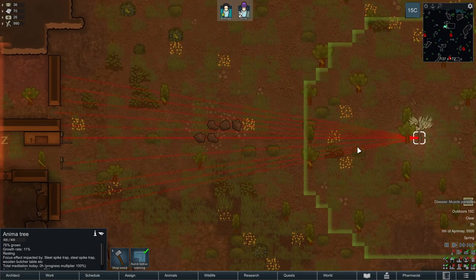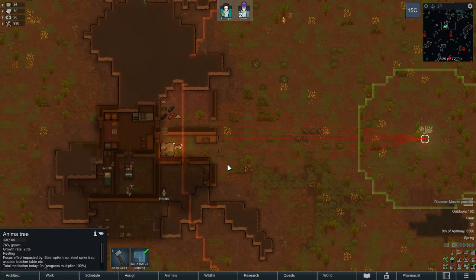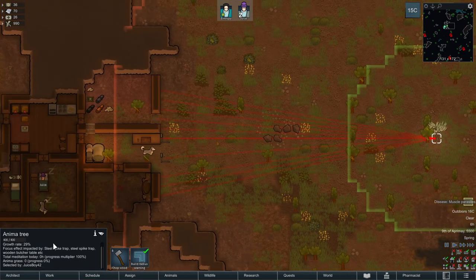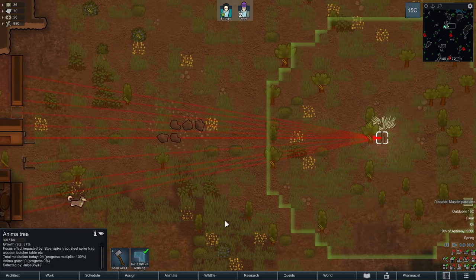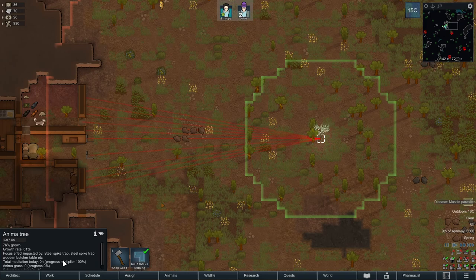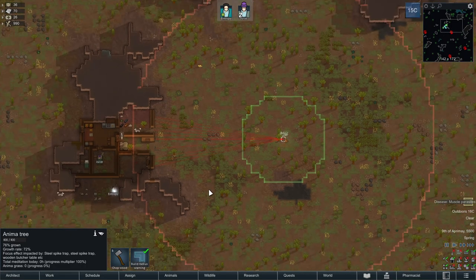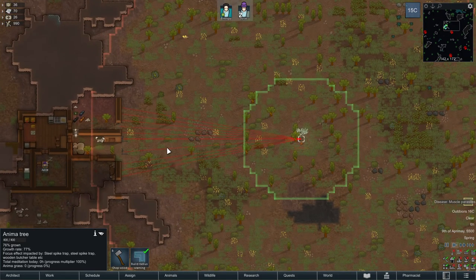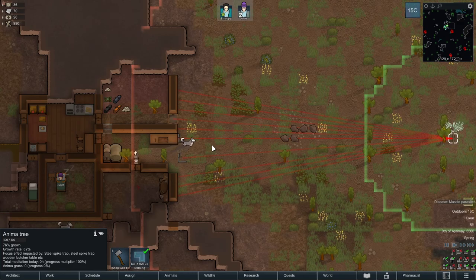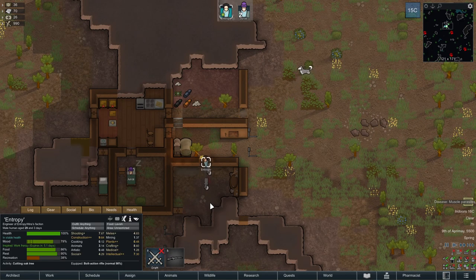Can we cut down this anima tree? Why — this is like from Avatar! If I click on the anima tree it shows a bunch of lines. Why does the tree have a range? I think it gets unhappy if it's close to man-made structures or something. Focus effect is impacted by it. Royalty — you have psychic abilities, especially if you do quests with the royals.